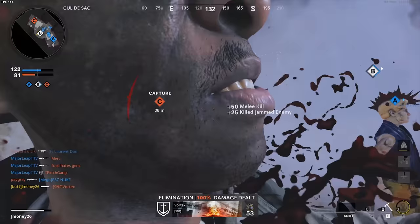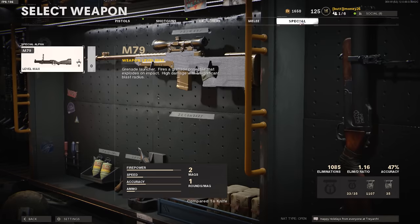The knife is technically a special weapon, so in order to get a diamond, you need to complete both the knife and the M79. Now that that's out of the way, let's get into the camos.